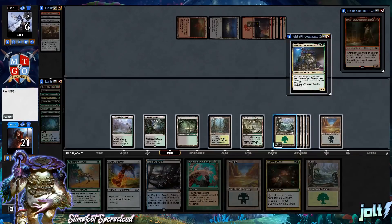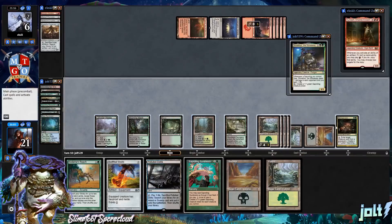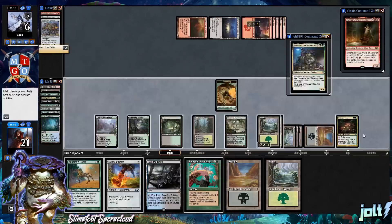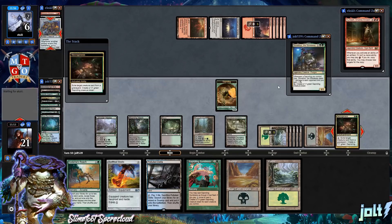Slimefoot costs seven to recast. Let's go for Swiftfoot Boots for three, swing in for two. If we go for Necrogenesis, we exile three creatures from their graveyard for three Saplings. Let's get Necrogenesis down — exile Forge Master and Arcbound Crusher so we can represent lethal. Let's also exile Etched Champion for a fourth Sapling.